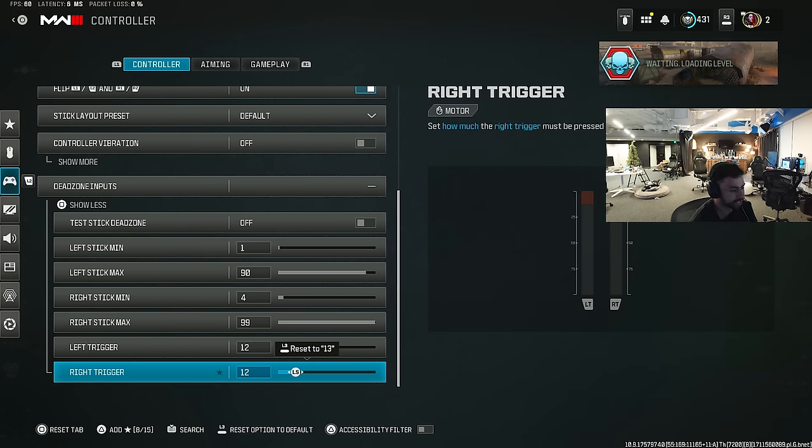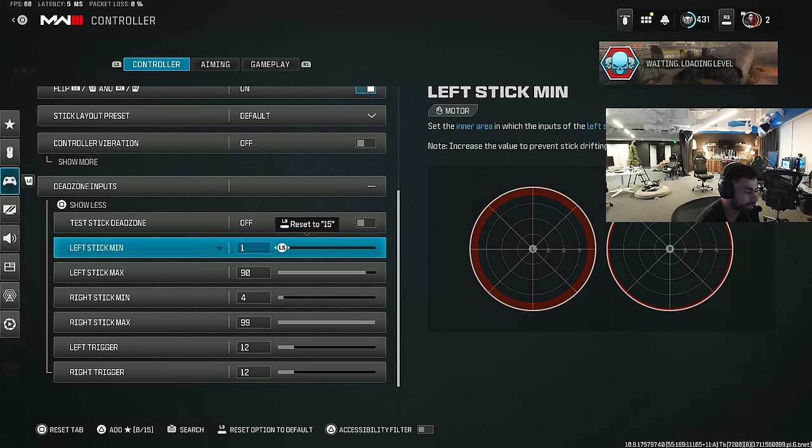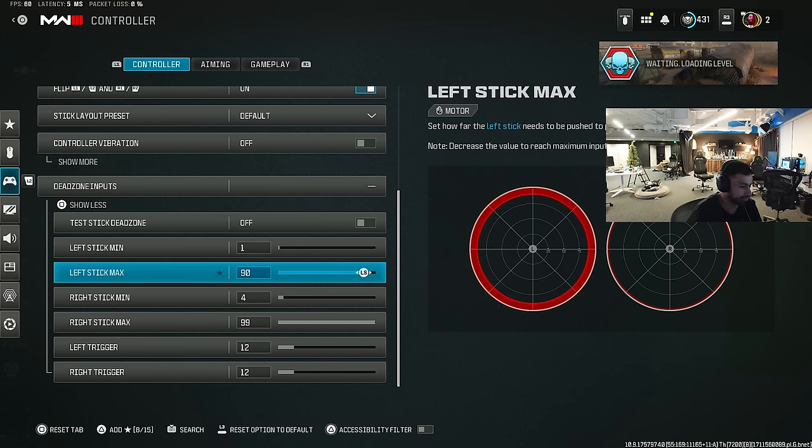I kind of prefer bumpers nowadays and don't think I'd ever go back, but at the end of the day it's preference. Let's talk about the left stick dead zones — left stick max and left stick min. I use one. You pretty much don't care if you move a little left or right, because you'll just activate the rotational aim assist, which can't be a bad thing. Left stick max I have on 90. I was on 99 for a while, but same thing — activating rotational aim assist a little quicker.